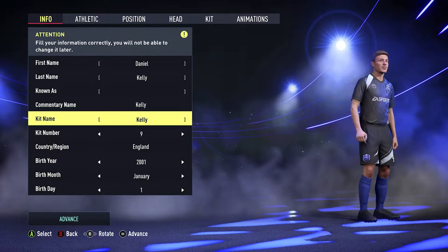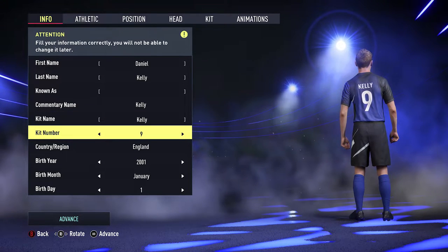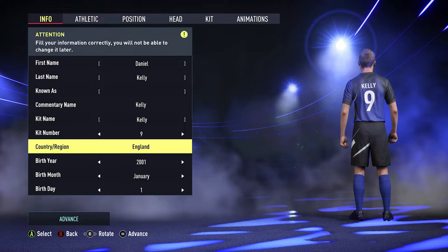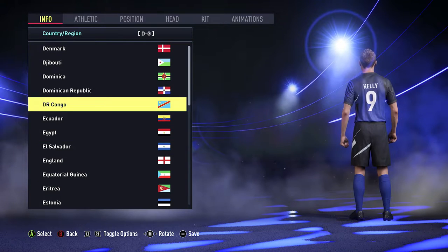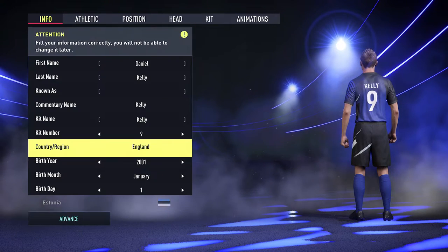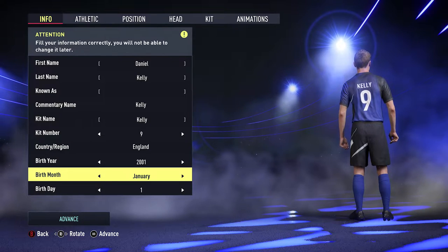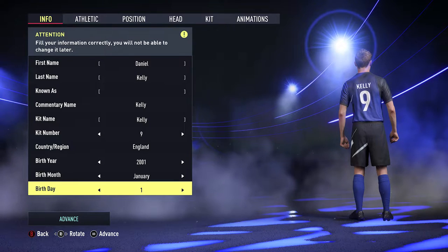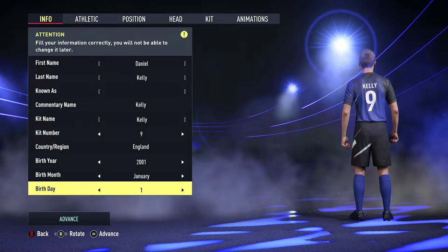As the game progresses, the commentator should read out your name when you're on a team with known players. Kit name will be written on the back of the shirt, but you can override that. You can also change the kit number, country or region, birth year, birth month, and birthday to your personal preference.